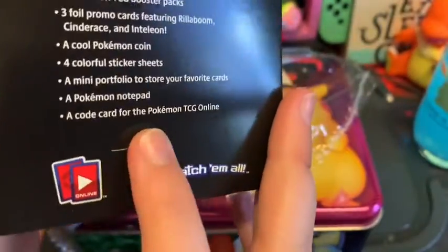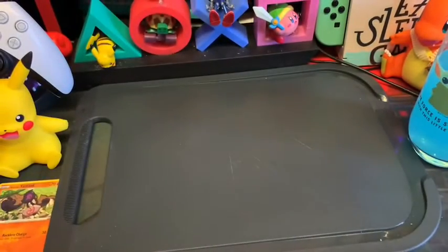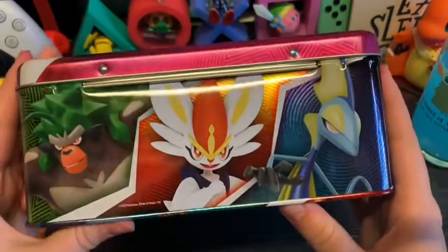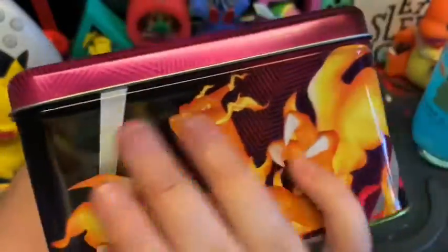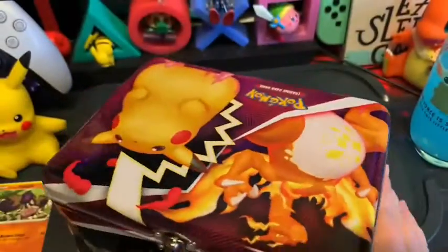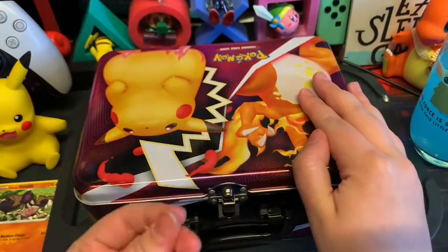Yeah I'm in love with this box already. I'll show it off in a second — I'm just putting the rubbish in a bin. So we've got Inteleon, Cinderace, and Rillaboom on the side, Gigantamax Zacian's arm with a candle in there, and then we got Pikachu on this side. Yeah, really nice art on this tin, so I'm gonna open it — it feels greasy and oily.